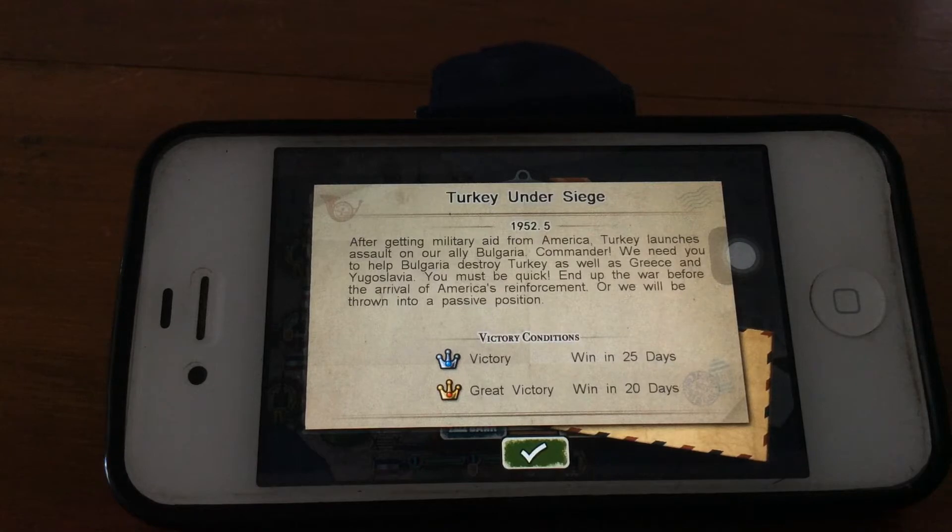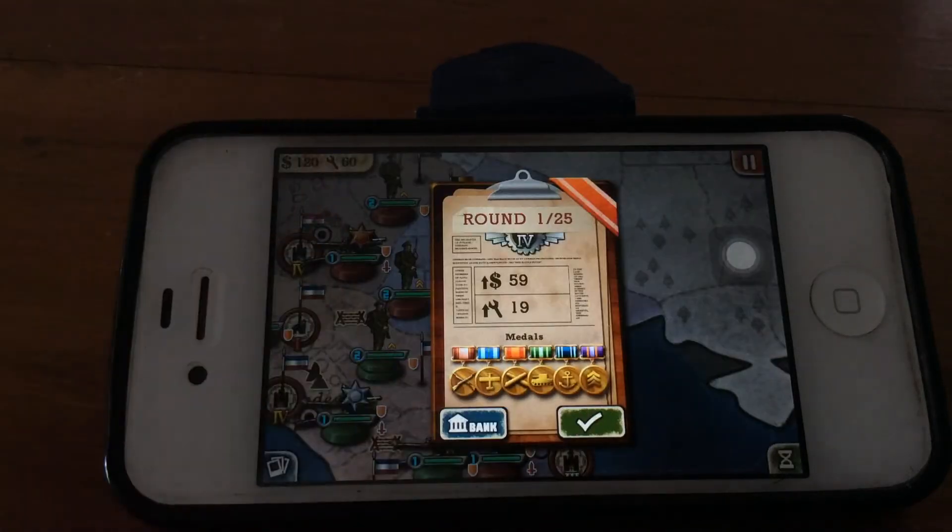Turkey and the Siege: after getting military aid from America, Turkey launches an assault on our ally Bulgaria. Commander, we need you to help Bulgaria destroy Turkey as well as Greece and Yugoslavia. You must be quick and end the war before the arrival of America's reinforcements or we will be thrown into a passive position. Victory in 25 days, great victory in 20 days. We're at round one — not a very good income, but we will still win this mission.